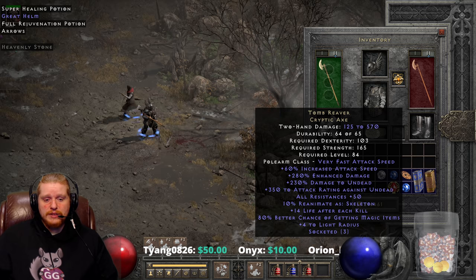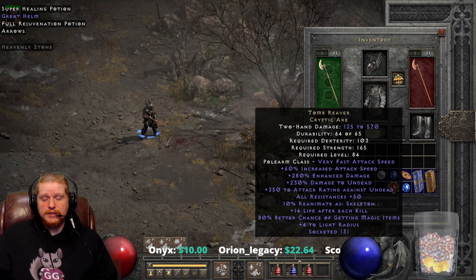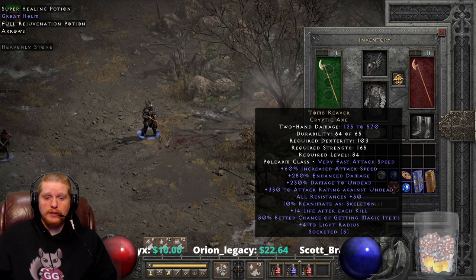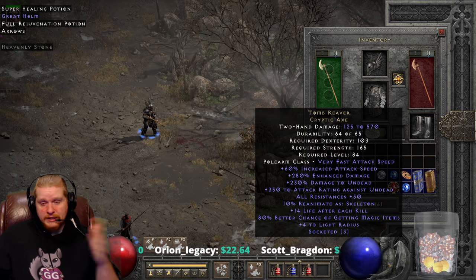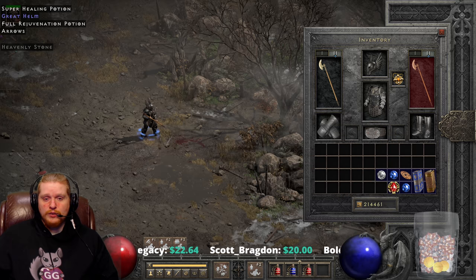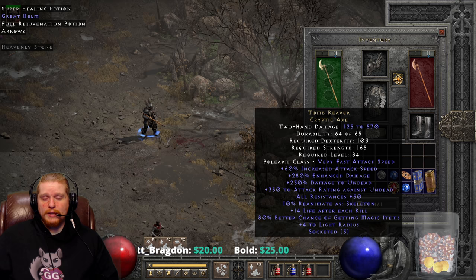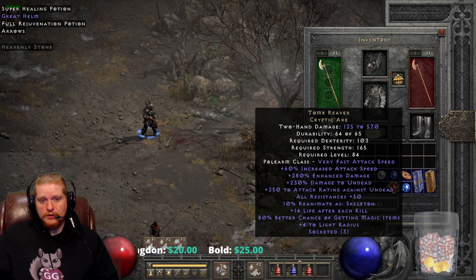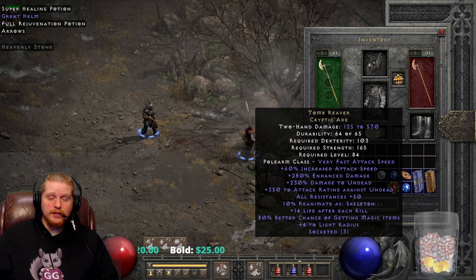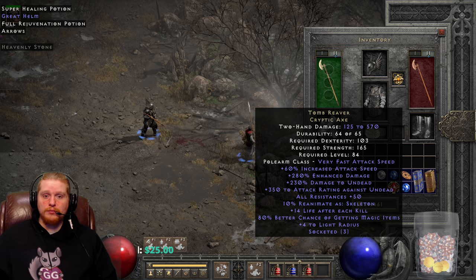We also have 80% better chance of magic items — this is variable from 50% to 80% — and is also very nice on a mercenary. A mercenary's magic find actually stacks with yours. So what happens is, say you're running 200% magic find and your mercenary has 100% — if the mercenary makes the kill, it will add your magic find to his. But only if he's the one that actually makes the killing blow on the monster.